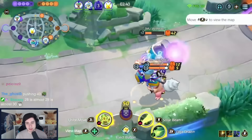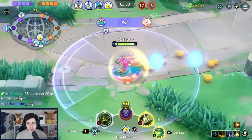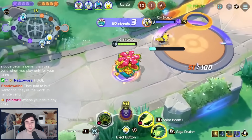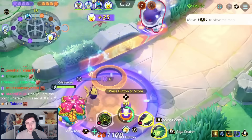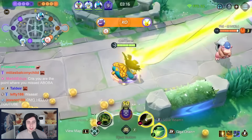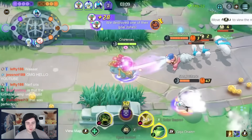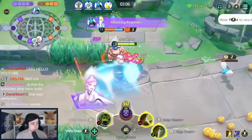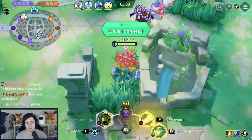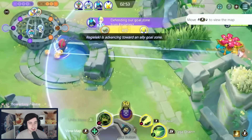Venusaur has multiple builds you can play: Solar Beam Giga Drain, Solar Beam Sludge Bomb, or Petal Dance Giga Drain — all excellent. They run different items, but you can play all of them successfully. Very, very strong — can be played in Central or on Path. It has a lot of damage, a lot of secure, and can one-shot enemy Pokemon in teamfights very easily. For Solar Beam Giga Drain, we run Choice Specs, Wise Glasses, and Energy Amplifier to maximize damage, including our Unite move. We combine it with 7 Black and 6 Green Emblems. For Petal Dance, I recommend Resonant Guard with Wise Glasses and Rapid Fire Scarf, though you can mix around — you can also play Muscle Band. Just make sure you play 6 White and 6 Green Emblems for that build.